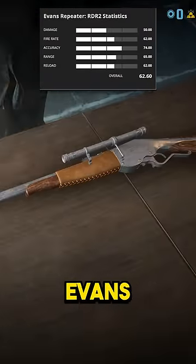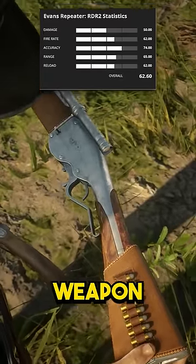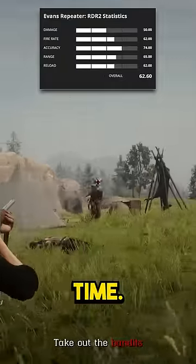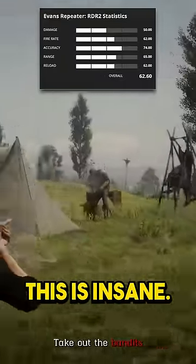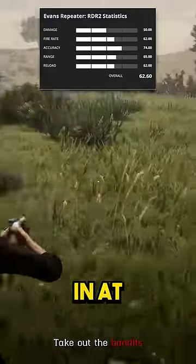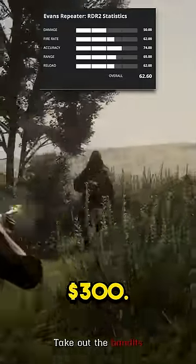In second place, we have the Evans repeater. The best part with this weapon is the ammo capacity. It can hold 26 rounds at a time. This is insane. Very useful when you're trying to take out several enemies at once and comes in at a reasonable price of just $300.